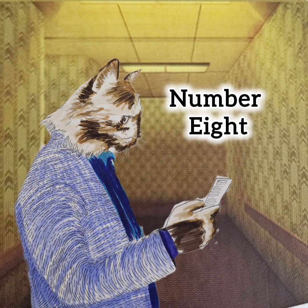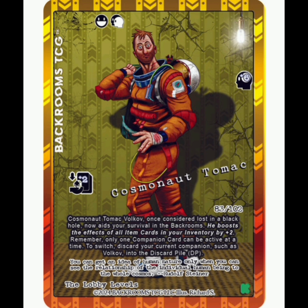At number 8, we've got Cosmonoch Tomat. I would love to get the full art if I can — either version would be great. This is a Friendly Entity Companion. He's a White Legendary Rarity, at least for this version. He's going to give you plus 6 sanity when you use him. And the interesting thing is that he increases the effect of all of your item cards by 2. That sounds huge. So I'm really looking forward to this one if I can get it.